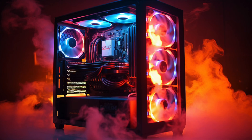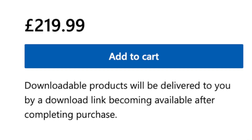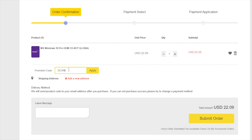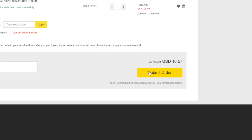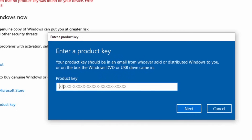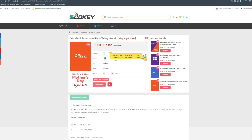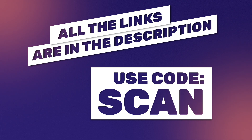Did you spend all your money on that hardcore gaming PC hardware? Now you can't even activate Windows because it costs mega bucks. Have no fear — don't be paying that huge price. Grab a heavily discounted key from SCDKey. You can even save yourself an extra 25% off using code SCAN at checkout. You can also use a range of secure payment methods. Once purchased, just paste the key you receive via email into the Windows activation window and you're done. You can also upgrade a Windows 10 key to Windows 11 for free within Windows settings. These keys are legit and SCDKey have a huge range of games and software such as Microsoft Office. The links are all in the description, so go get yourself some incredible savings.